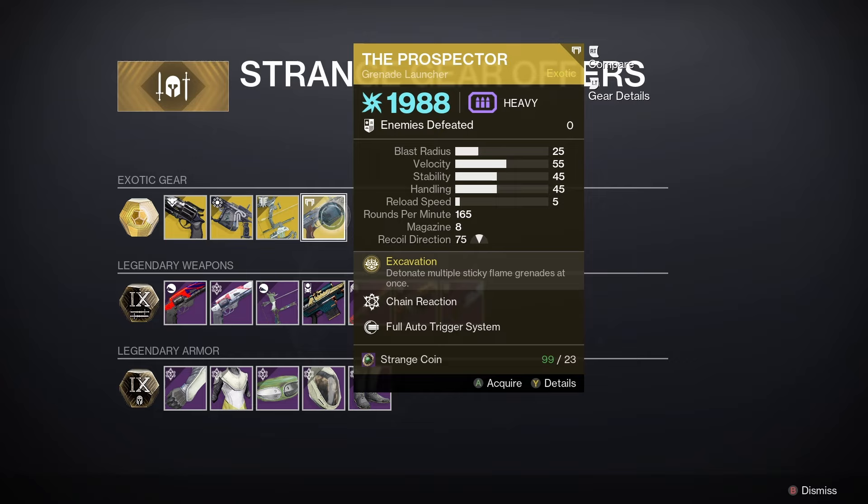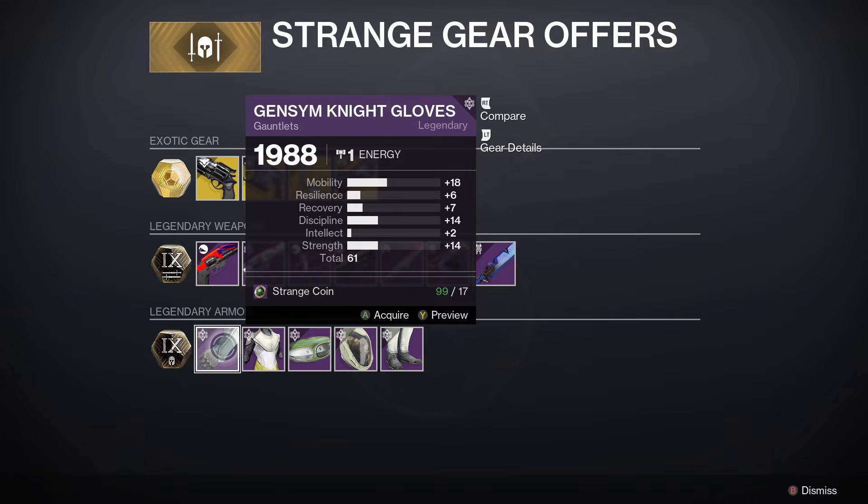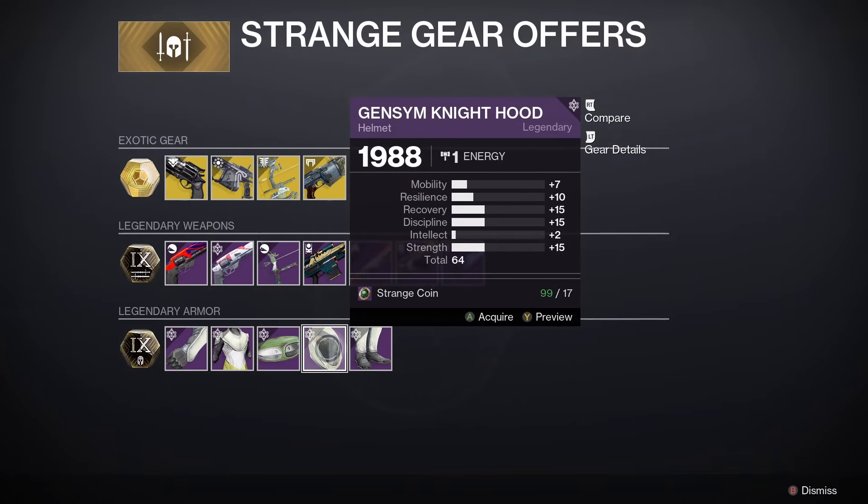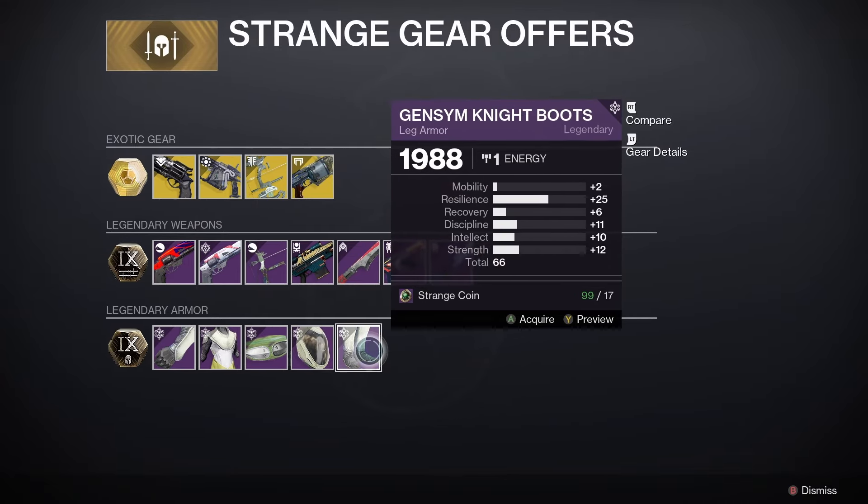Next up let's have a look at the legendary weapons. First of all we have Nature of the Beast with Fast Draw, Appended Mag, Subsistence, and Rangefinder — a pretty good roll. Got the Annual Skate as well — Crossfire HCS, Accurized Rounds, No Distractions, and Wellspring. I'll probably give that one a miss. Got the Arsenic Bite-4b — High Tension String, Fiberglass Arrow Shaft, Quick Draw, and Archer's Tempo — Quick Draw and Archer's Tempo is a nice combination for PvP if you like going into the Crucible with a bow.